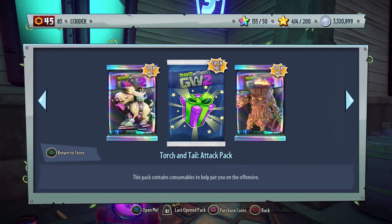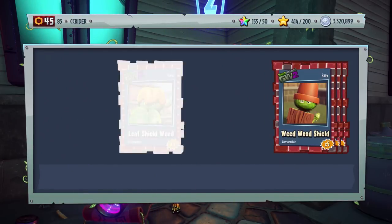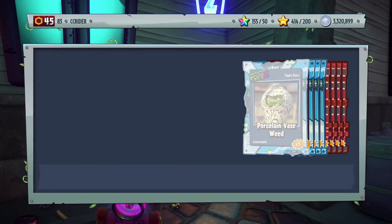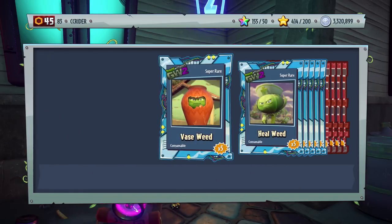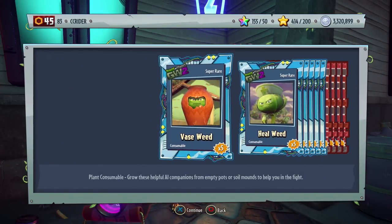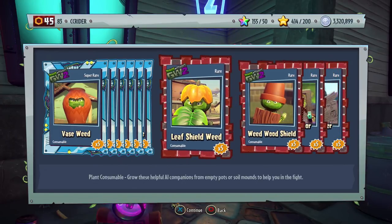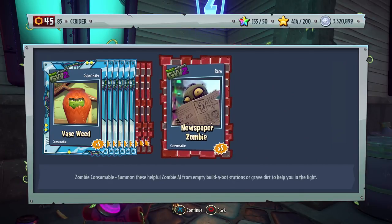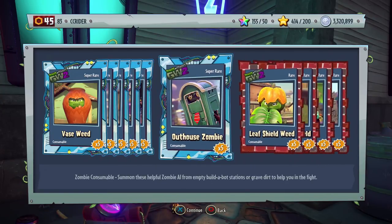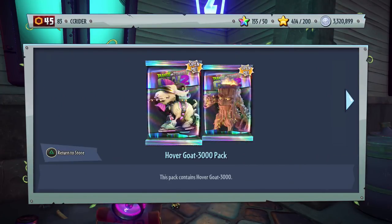Then we have the Torch and Tail Attack Pack. This pack contains consumables to help put you on the offensive. A lot of this stuff is tough to obtain. There are no Legendary consumables for the Weeds and the Zombies, unfortunately, so you can only get at best super rares. We got Face Weed, Heal Weeds, Porcelain Face Weeds, Karate Zombie, Heal Zombie, Outhouse Zombie, Leaf Shield Weeds, Weed, Wood Shields, Screen Door Zombies, and Newspaper Zombies. I really appreciate the Heal Zombie and Heal Weeds — they're very useful to have more of.